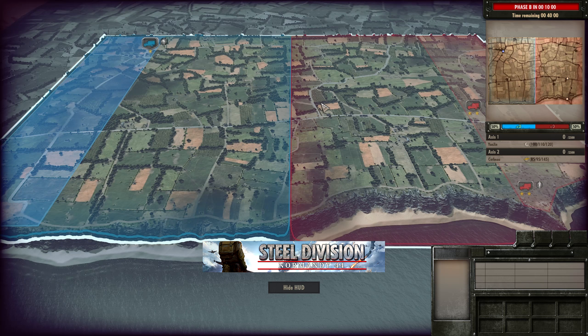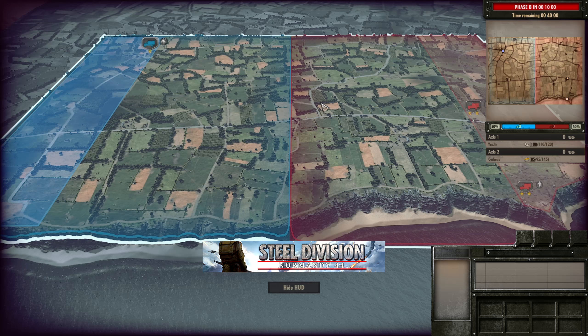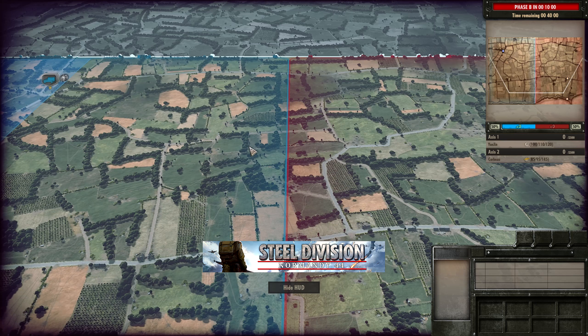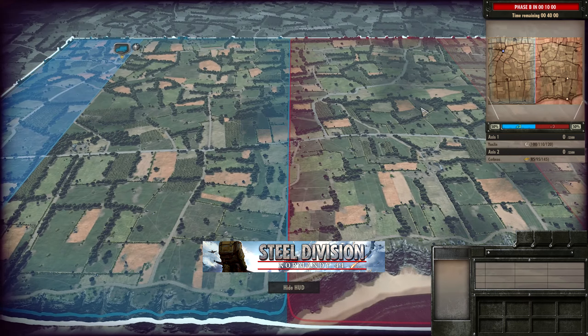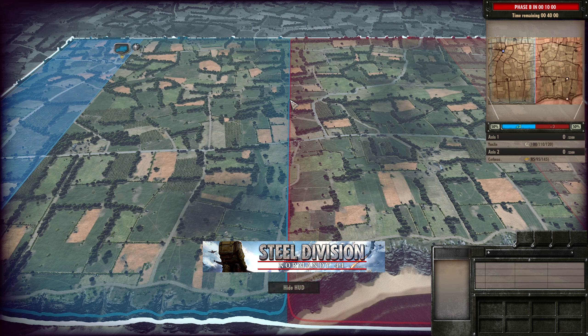Pointe du Hoc presents a quite nice field of battle for the 3rd Fallschirmjäger, in the sense that a lot of these tree lines are spaced where the 3rd Fallschirmjäger can take advantage of the 300m range, which is absolutely perfect for them to get max HE on target. However, the 716th can use these to their advantage as well with strong fire support units like B2s and IG-18s.